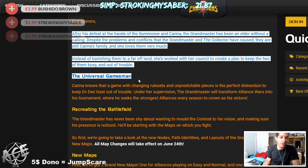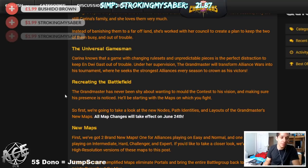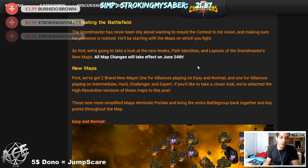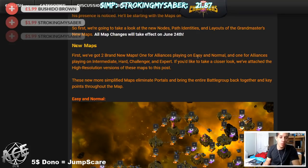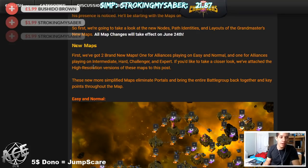The first thing they talk about is the story — basically Karina is making the Grandmaster the person who controls Alliance Wars. There will be two new maps, and map changes will take effect on June 24th. One map is for players on Easy and Normal, and the other is for Intermediate, Hard, Challenger, and Expert — so anyone not on Easy or Normal gets the other map.